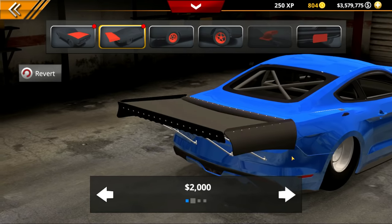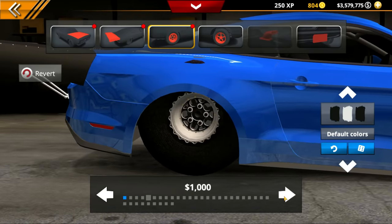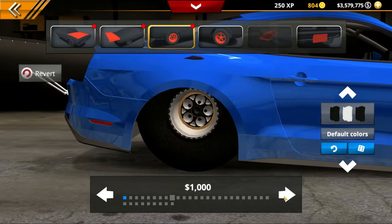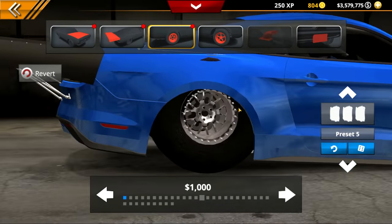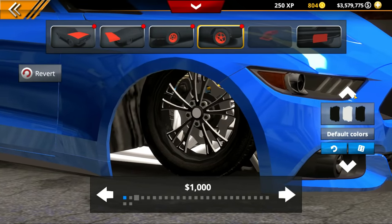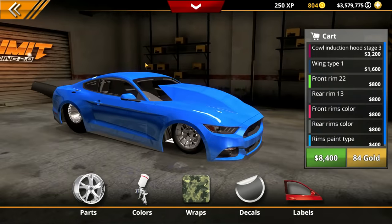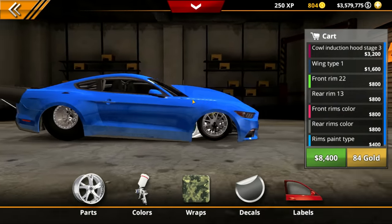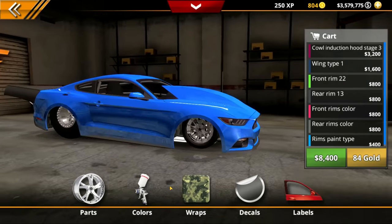Let's go ahead and get our drag wing on here. Now we're going to go to our rims. We're going to do some good looking drag wheels. I don't think I've ever used those as a drag wheel — might as well try something a little different. We're going to make these chrome right here. I think that matches the rear wheels. So those are our drag wheels — they're actually looking really, really good.